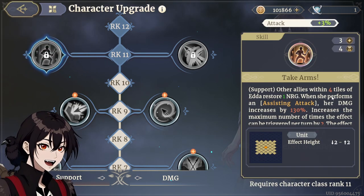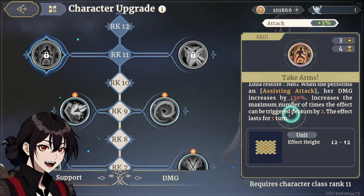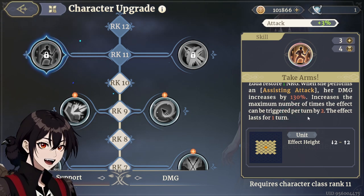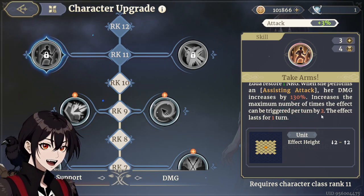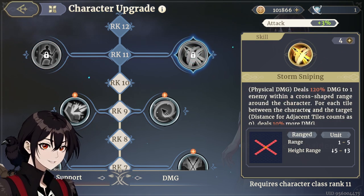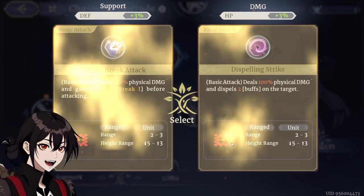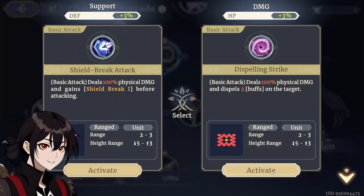Lastly, all other allies within 4 tiles restore 1 energy when she performs an assisting attack, increases damage by 130, increases the number of times the effect can be triggered up to 2 per turn — so we will likely take Alms as well. Storm sniping is just some damage. I think we're going to treat her as a support, mostly.